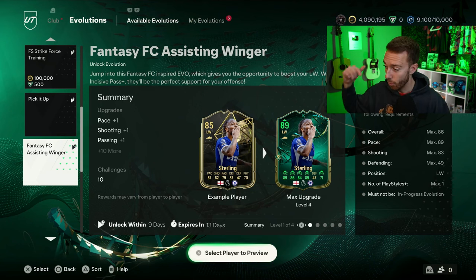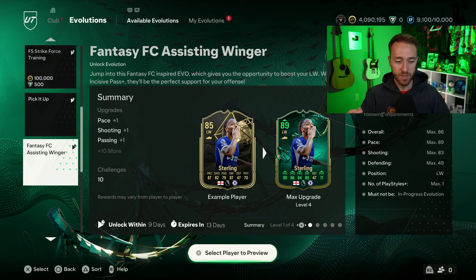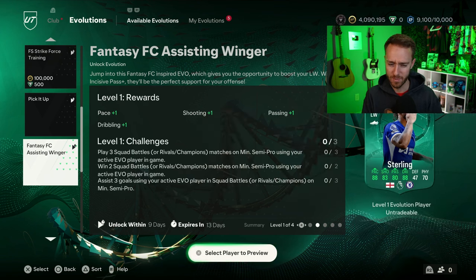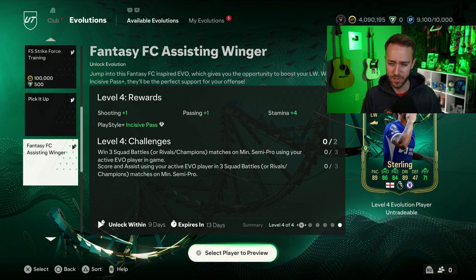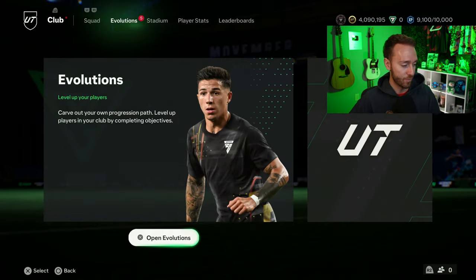You can have one PlayStyle Plus on the card, and they're giving out more and more cards now with two PlayStyle Pluses. You get Pinged Pass for this one, plus four shooting, plus five passing, plus two dribbling, two pace, and one physical. It has four segments, which seems like a lot. You do get Incisive Pass, which I think is one of the best PlayStyle Pluses in the game, and it is free.